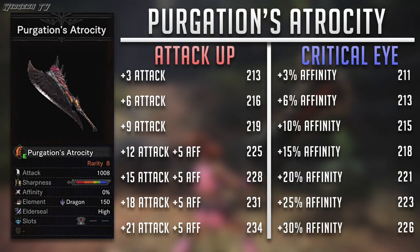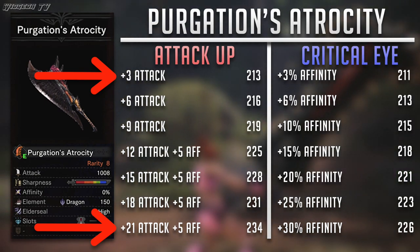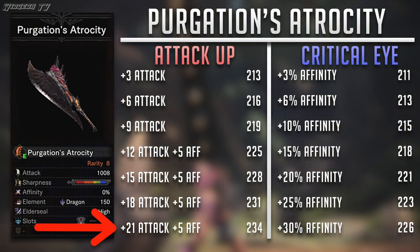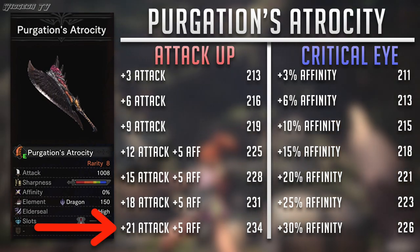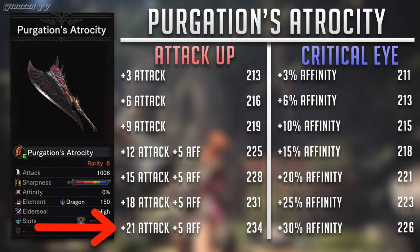Next up we have the Purgation's Atrocity. Looking at the same places as before - rank 1 and rank 7 - as you can see, Critical Eye starts out losing by about 2 points. And then at rank 7, it ends up losing even harder, this time by about 8 points. So as you can see, the gap is closing. Last time at rank 7 it was 11 points, this time it's 8 points. Let's see if Anguish can lower that number.